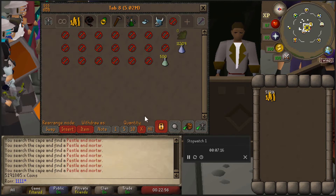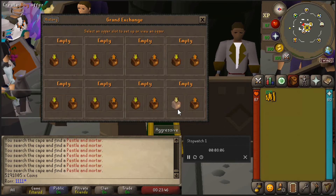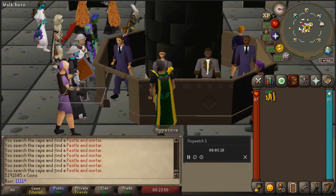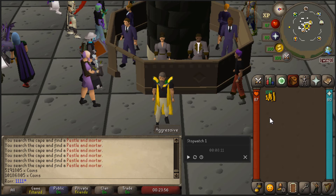Let's just take the money out of the bank that we didn't spend. So we made — let's just say that you can do this 7 times — so for 3,500 potions an hour you can get up to 1.3 million GP.